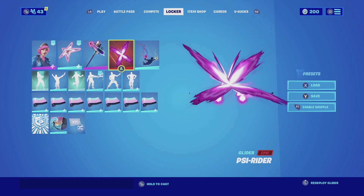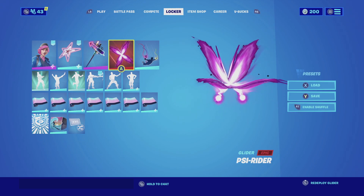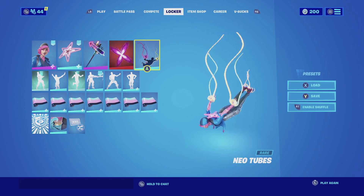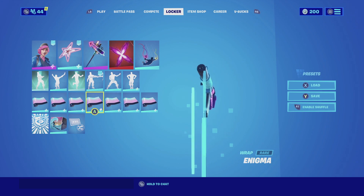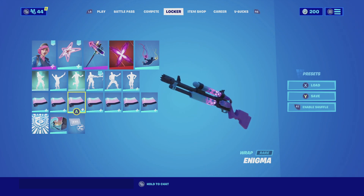For the glider, we're going with the Side Rider — it's an all-pink glider, very cool with a very bright color scheme that matches really well. For the contrail, we're going with the Neon Tubes — it has so many different colors that match the skin and the harvesting tool. For the wrap, we're going with the Enigma. The Enigma wrap utilizes the colors of light blue and pink, and it also has an animation of pink running across it that fits really well with the harvesting tool and the back bling.